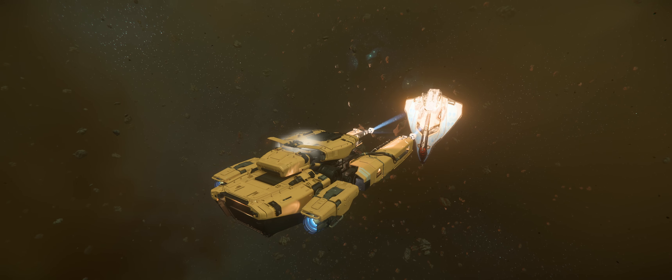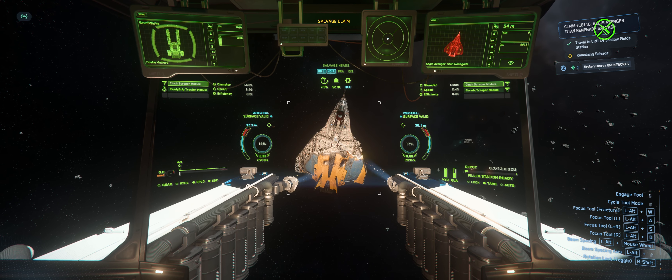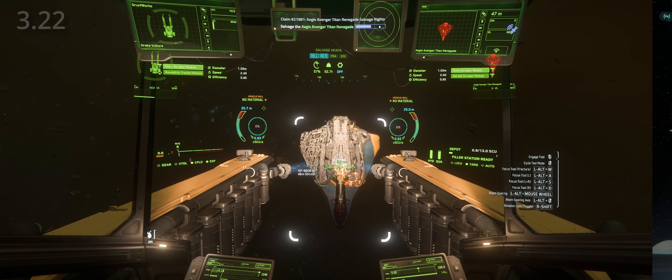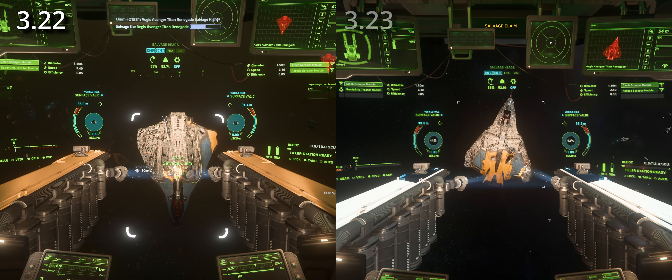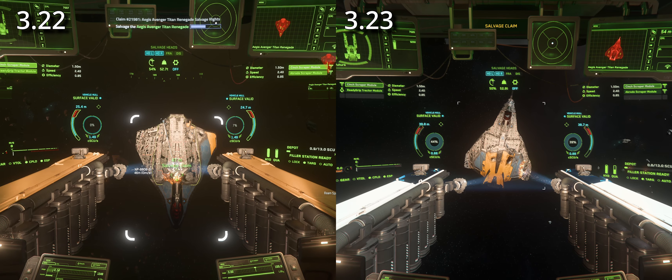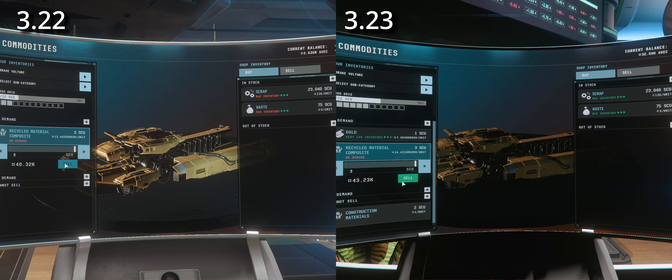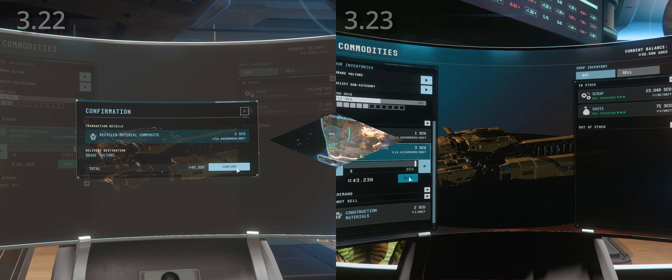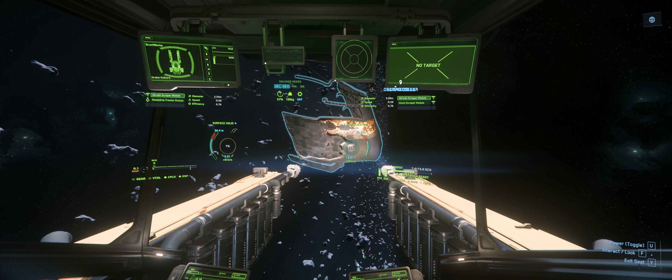In this video I will be performing a head-to-head comparison for a particular salvage contract — the Aegis Avenger Titan — comparing 3.22 footage taken before the patch drop with 3.23.0 live footage taken a few days after. Then we will compare the costs, the profits, and the overall earning potential, and after that I will show you how salvage can still be profitable and a viable gameplay loop if you choose to pursue it.